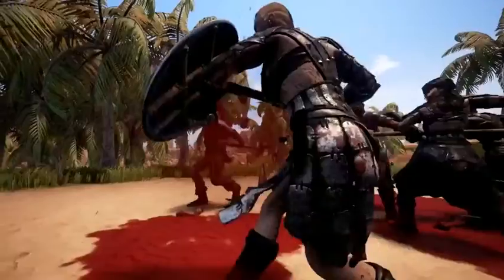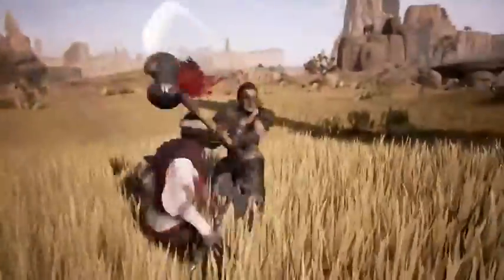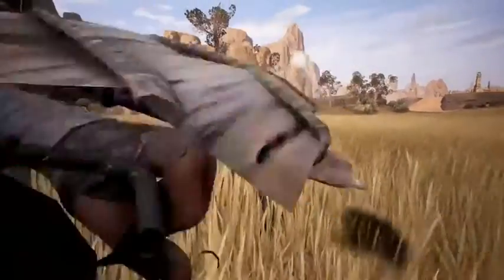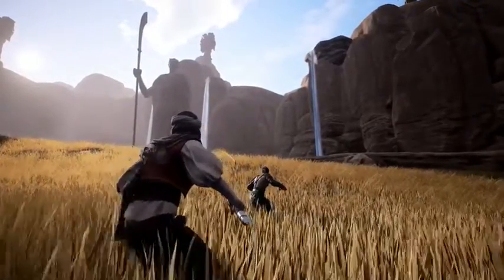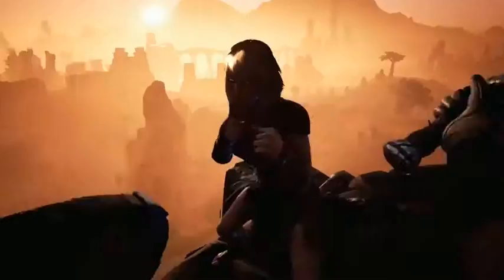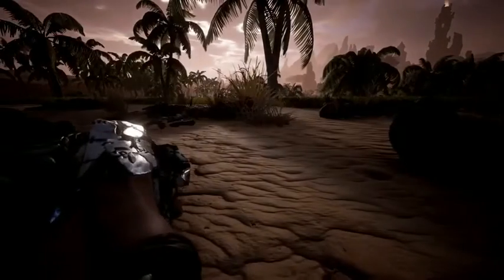In Conan Exiles, we have an action combat system. You can dual wield weapons, you can use two-handed weapons. With a sword and a shield, you'll be able to block your enemies and force them backwards. Then there's weapons like the throwing axe — versatile weapons which you can use to swing from your offhand but also throw at a fleeing enemy. Because this is the world of Conan, we've ratcheted the brutality up to 11, and you'll be able to deal fearsome blows to your enemies, chopping off limbs, heads, shearing them in half with a greatsword.